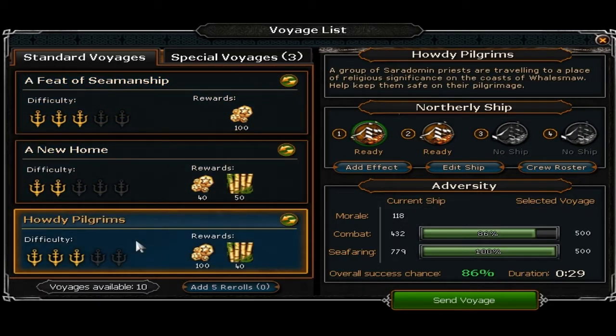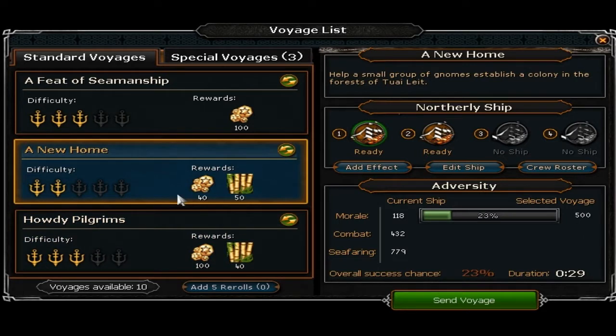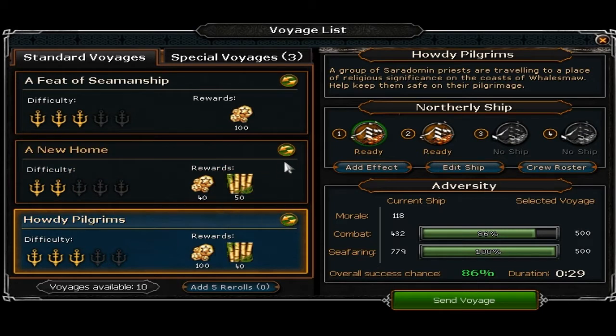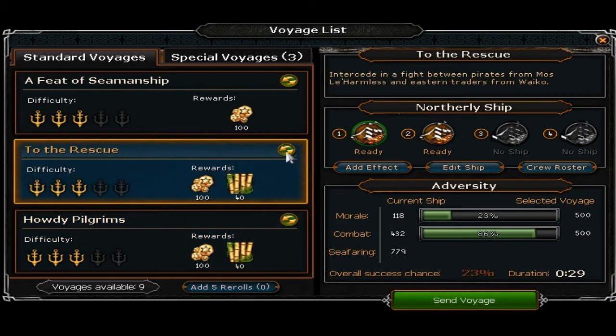There's Rocktail Soup as well. A lot of people are saying it's going to make Rocktails go up in price, but it won't because they don't heal that much more than actual Rocktails. I think people are still going to use regular Rocktails and it's not going to be worth making the soup. It might be good cooking XP though. I don't deal with Rocktails anymore so it's all good.